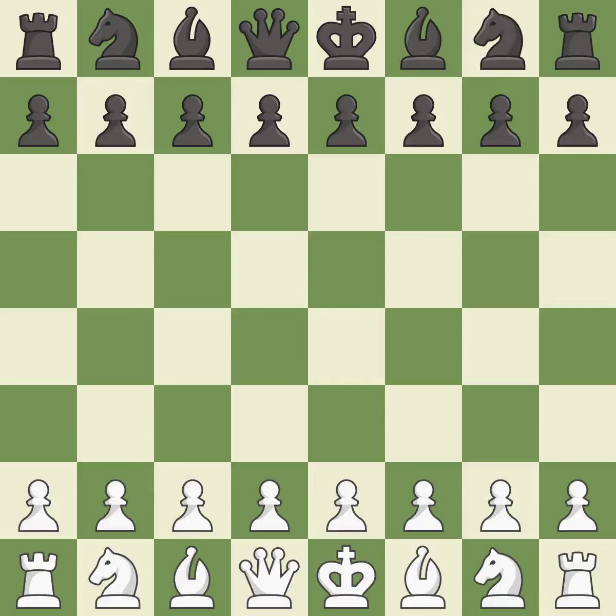Petrov's Defense, Classical Attack, 5...d5 6.Bd3 Be7 7.O-O Nc6. Balanced — neither player ever had an advantage. That game was pretty competitive. Both players had an amazing opening. That was a well-fought middle game that white got the better of.